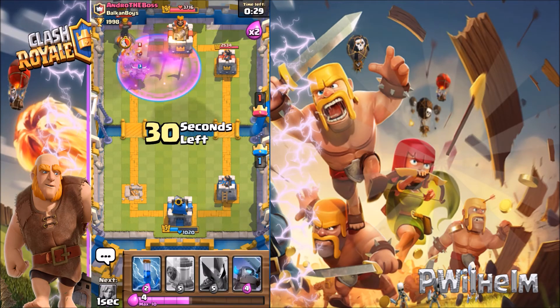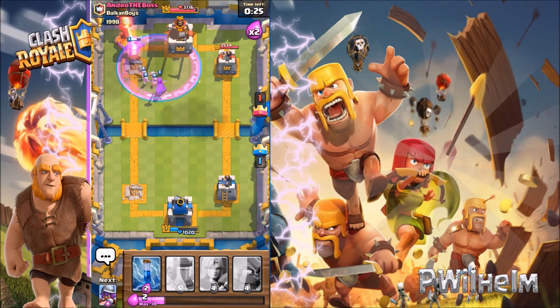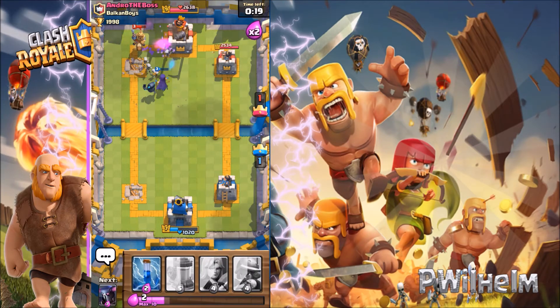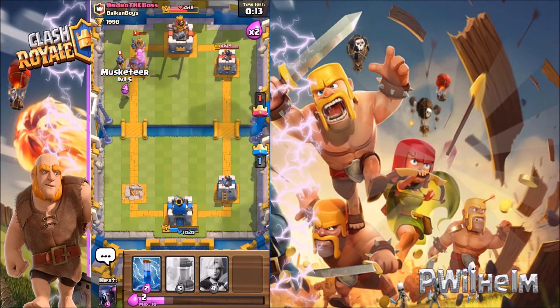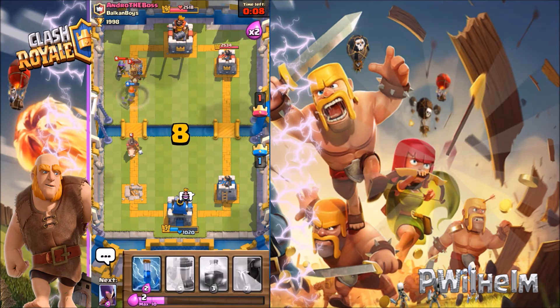His hawk rider was hitting my King's tower so I might lose, not sure. And there's that Inferno tower again — I don't have a fireball. Maybe there's hope — come on take him out! My musketeer also dies.